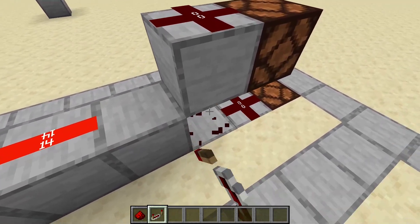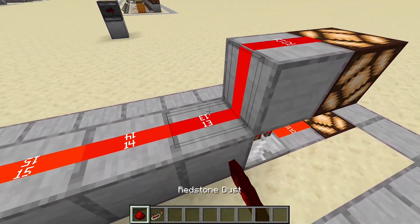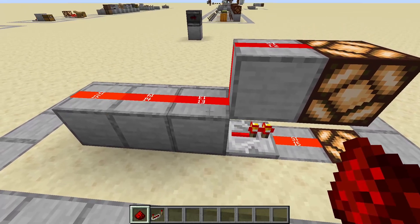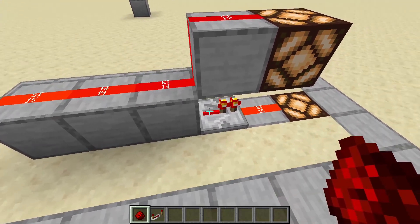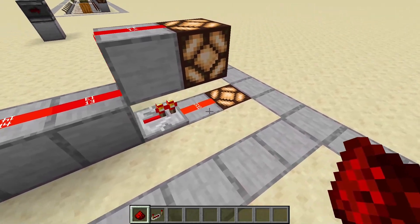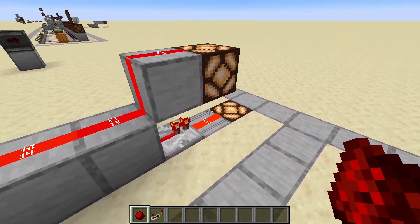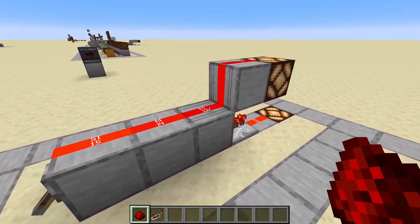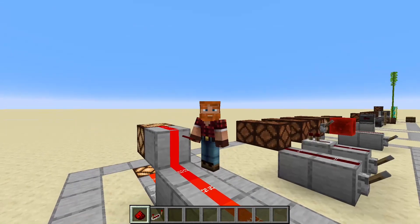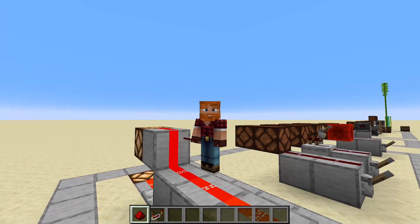The same is true if we place a repeater here and the redstone dust here. This block actually gets powered by this redstone dust and the repeater can pick up that signal through the block. That way we also get a signal down here. So I was talking about strong and weak powering — but what even is that? Let's talk about that.